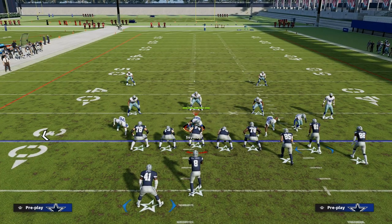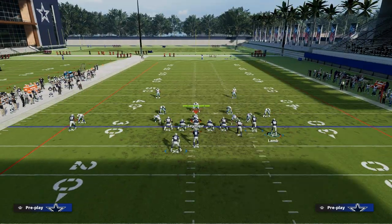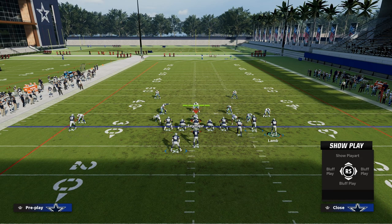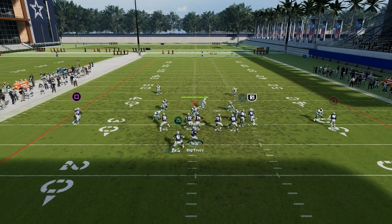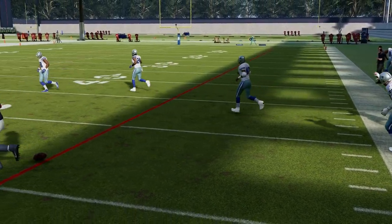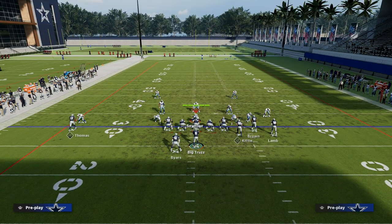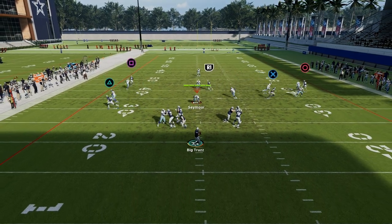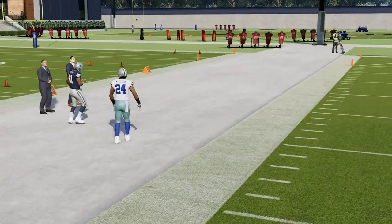In order to open up space in the middle of the field, what we like to do is take the running back and put him on an out route, table route, or block and release route — any of that is up to you. And to create space in the middle of the field, we're going to put the tight end on an out route and we're going to motion this rounded in route to the outside. Against man, our first read is this tight end route. If they give us this quick hitter against man coverage, we're going to take that every single time.